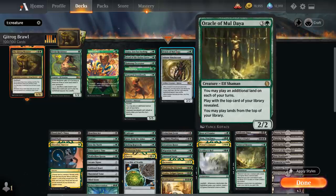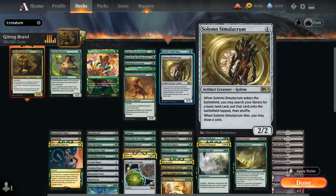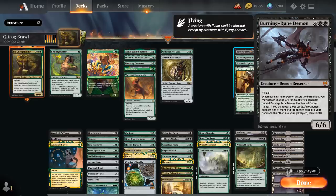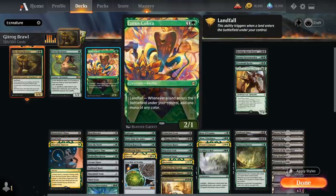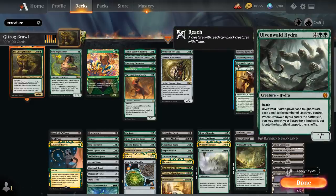At 4 mana, Oracle of Mul Daya also lets us play an extra land each turn — we play with the top card of our library revealed and may play lands from the top, providing tons of card advantage. Selvala, Heart of the Wilds helps us ramp by searching up a basic and draws a card when it dies. At 6 mana we've got Burning-Rune Demon, a 6/6 flyer that tutors up two different cards — the opponent chooses one for our hand and the other goes to the graveyard, so it's another way to find Field of the Dead. Ancient Greenwarden lets us replay lands out of our graveyard as a 5/7 with Reach, and if a land entering the battlefield causes a triggered ability to trigger, that ability triggers an additional time — very synergistic with our landfall creatures. Ulvenwald Hydra has power and toughness equal to the number of lands we control, also has Reach, and when it enters the battlefield we can search our library for any land card to put onto the battlefield tapped — yet another way to find Field of the Dead.